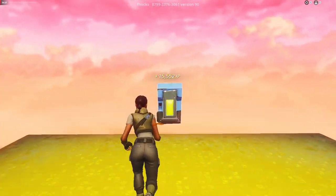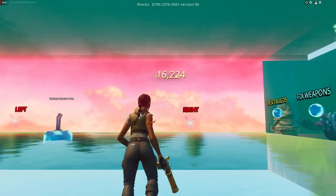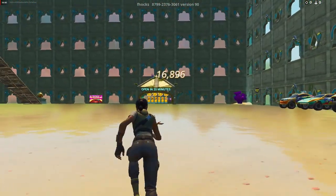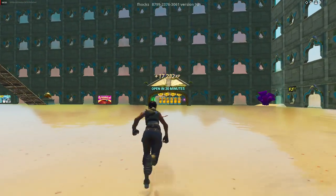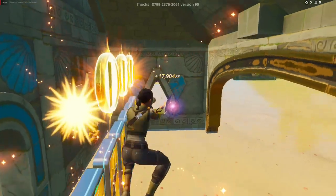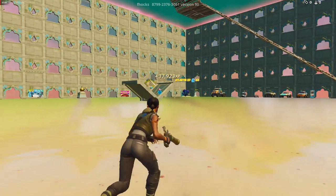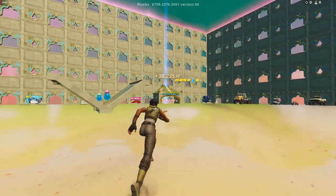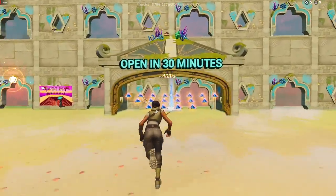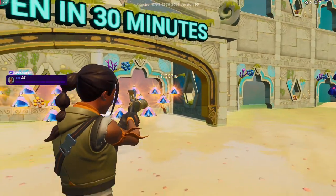Now exit from this button. Once you're done doing all of these glitches, exit from these rifts. Come over here and collect these coins — you'll start to get even more XP. There's another one right at this end; it's going to open in 30 minutes. Come over here after waiting 30 minutes, it's going to open — collect all these triangles and get even more XP.